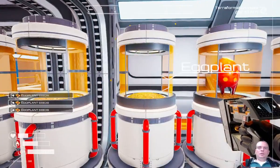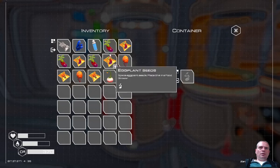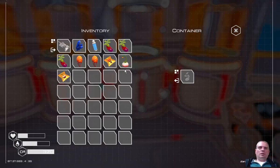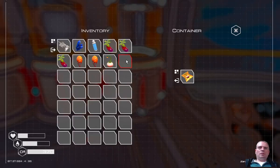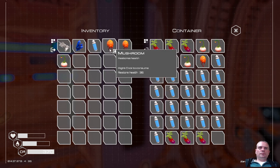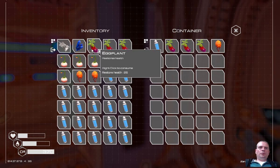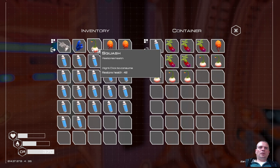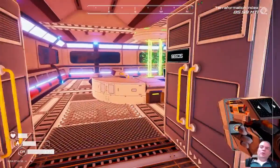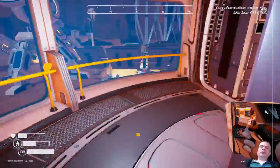Now we need to recycle these. The food goes here. It might be too cold. What I will do is take everything out, sort it, put the food in, take the water out - we're making a container just for water. Seeds is almost full. I want to store water because I know later in the game you need water constantly.